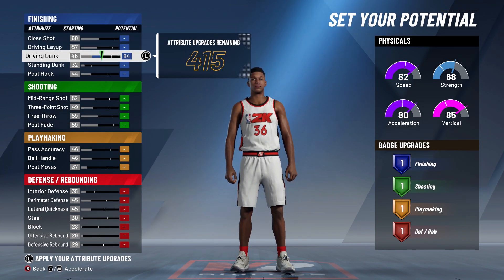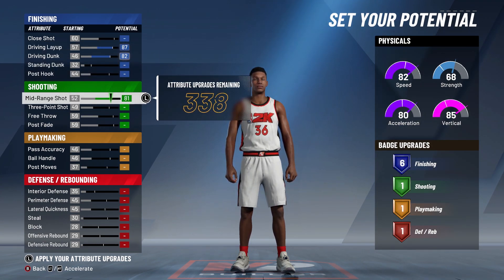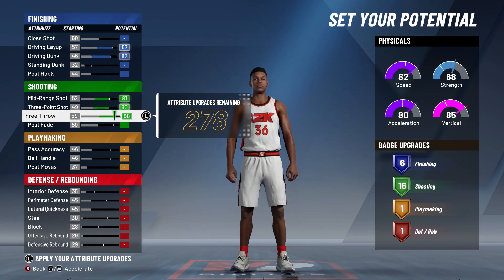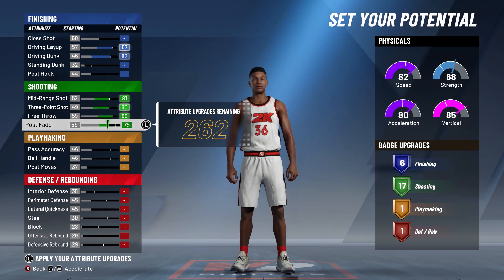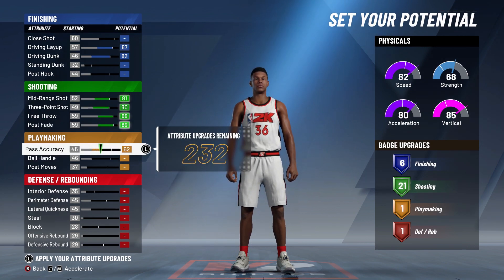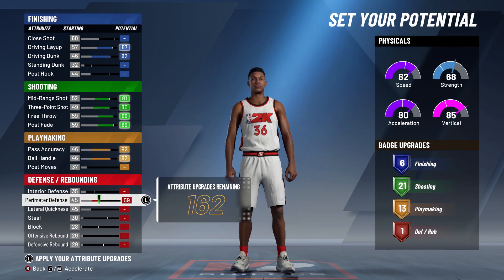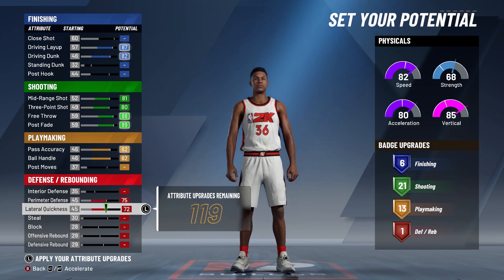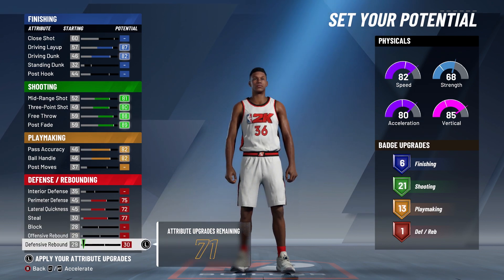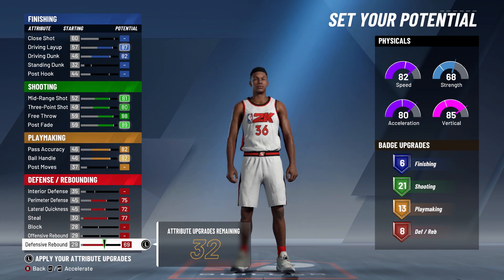Driving dunks, we're going to go all the way with that. Layups — got to do that. All shooting attributes should be up there. You already got 6 badges with finishing and 7 already with shooting. Free throws are essential — look at that, you just got 16. Post fade gives you 21. Class accuracy and ball handles — sure. Perimeter defense, lateral quickness, steals — we got those up too. Defensive rebound gives 8. So: 21, 13, and 8.